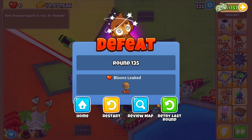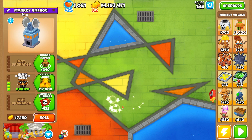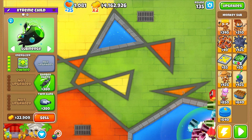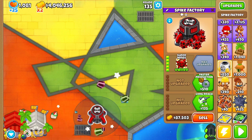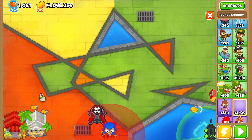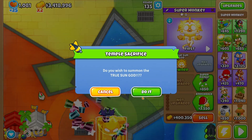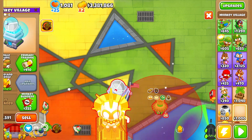Okay, so it died on round 135, which is less than I actually expected. Let's sell the cell, get down an energizer way back here, and then time for the max buff. Basically what I'm going to do is get a super monkey, sacrifice it, and then come back down here because I have to sacrifice again to get the True Sun God. And then with this we get a homeland with jungle drums and a call to arms.